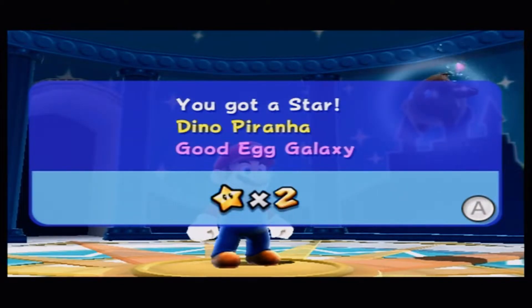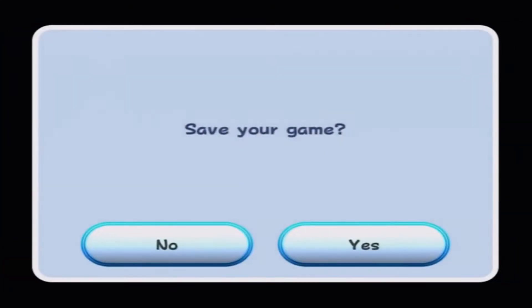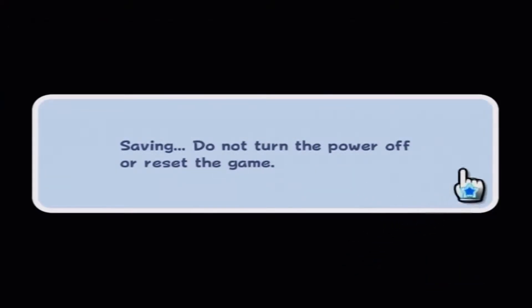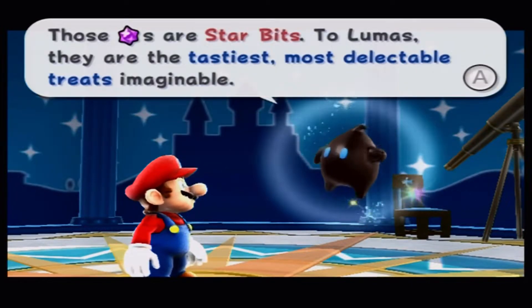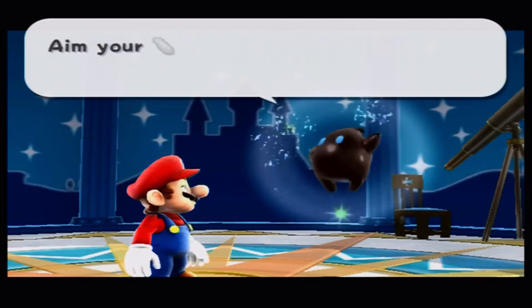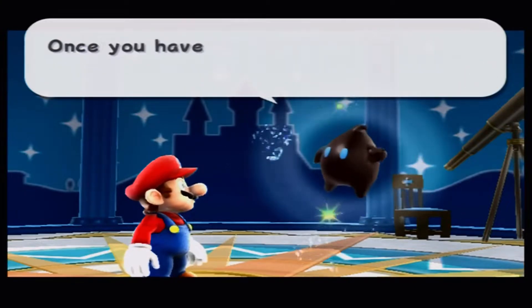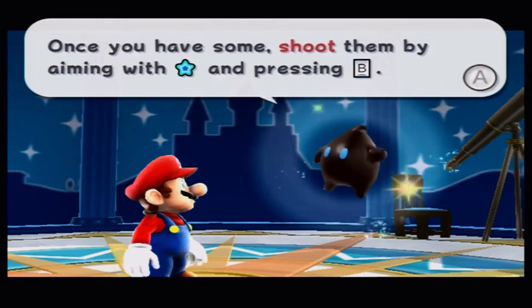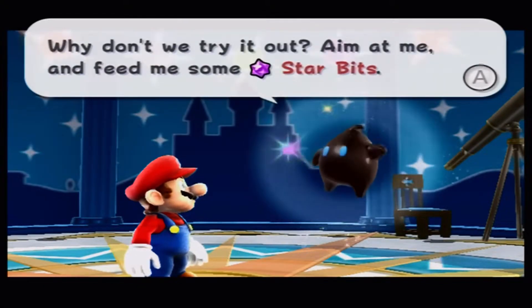You got a star — Dino Piranha, Good Egg Galaxy — high score: 34 coins. In certain levels you can actually get a maximum coin score; they keep score of the coins kind of like a high score. There's no '100 coins and a star' routine in this game. Those crystals are star bits — the Lumas find them the tastiest, most delectable treats imaginable. Aim your controller at the screen and point your icon at them to pick them up.